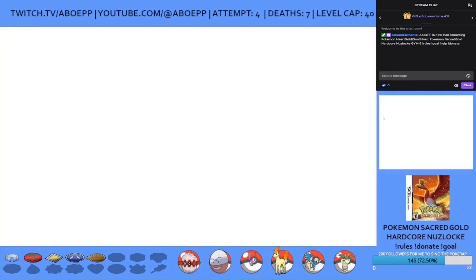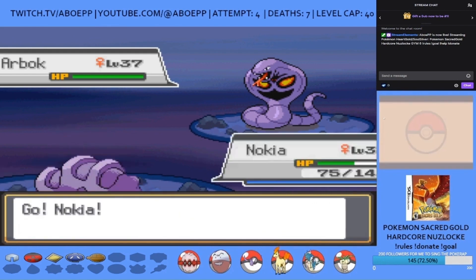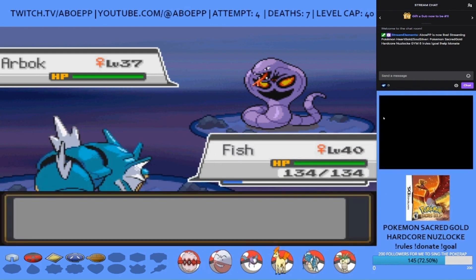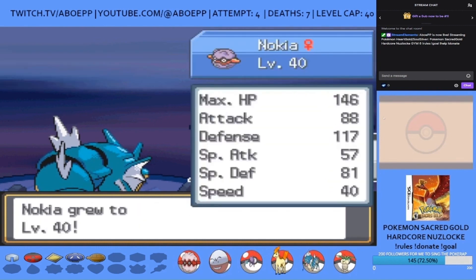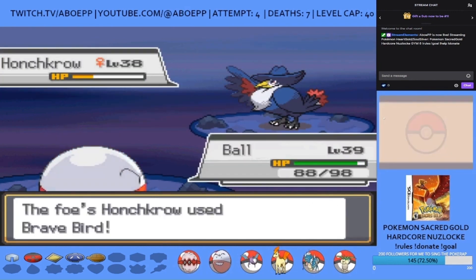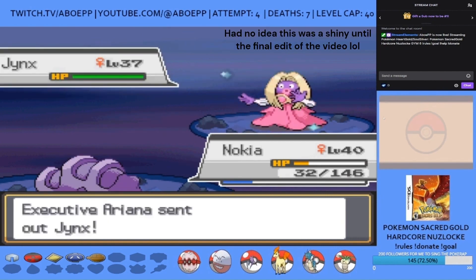After the double battle alongside Marley there's a single battle against Ariana. I use Nokia to set up three layers of Spikes, then switch between Fish and Nokia as Arbok wastes her Earthquake and Gunk Shot PP — which Fish and Nokia are immune to respectively. Once that's done, Aqua Tail crits anyway for the one shot. Honchkrow takes a lot from Aqua Tail but uses Swagger so I switch to Ball who is left on 2 HP after a critical hit Brave Bird. A Thunderbolt takes her out, then Nokia handles Wild Bloom's Petal Dances with Bug Bites.